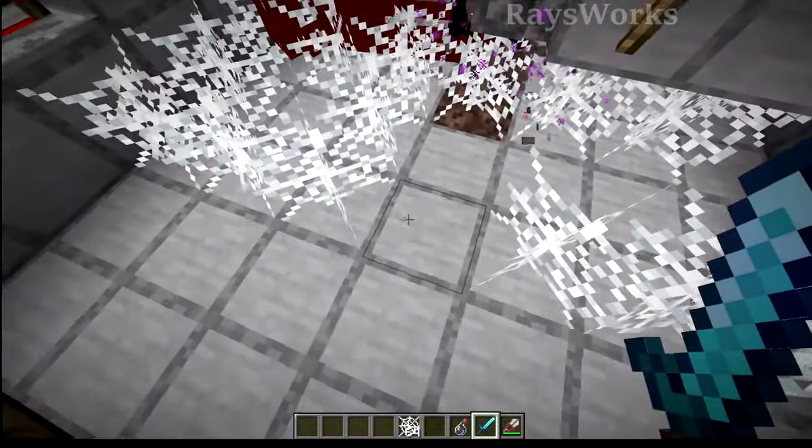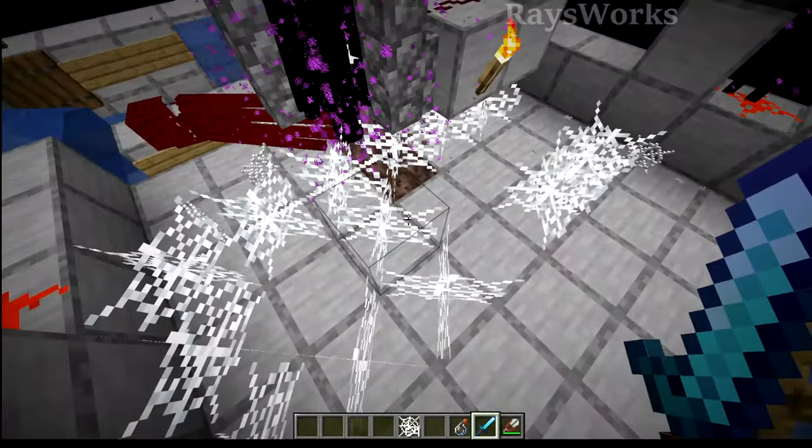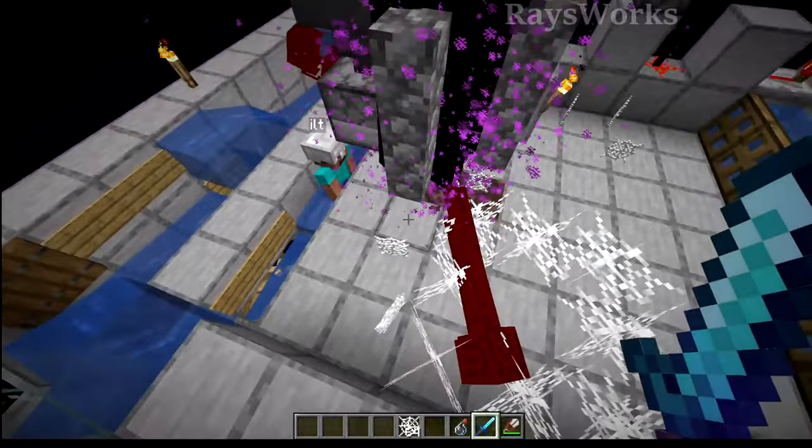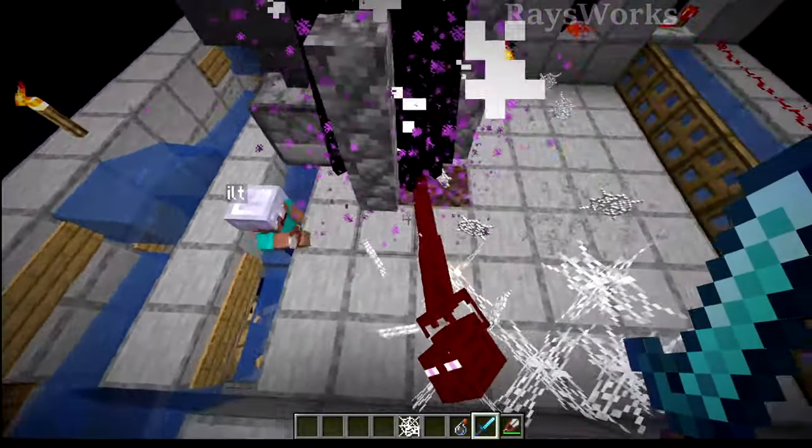they do need to be a surface that is a full square, such as top slabs or full blocks, but they won't spawn on top of things like slabs or on top of weird blocks like trapdoors.